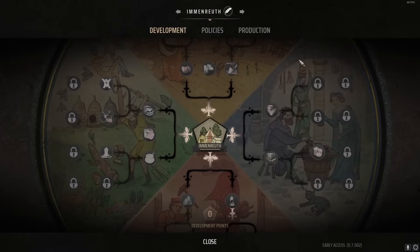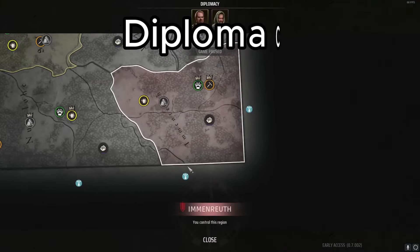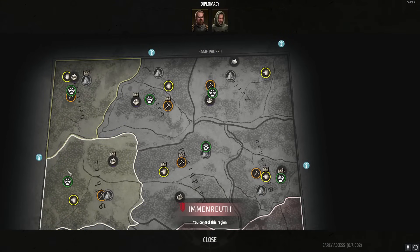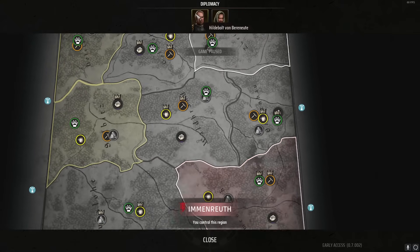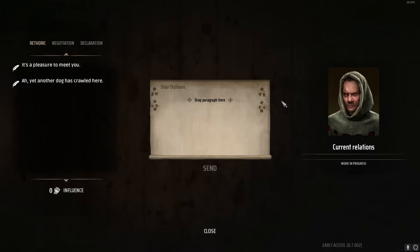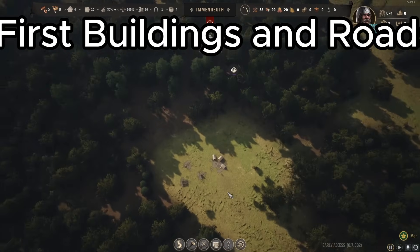Rye fertility is probably the best — it's the easiest to grow, but even that only has a few select regions where we can grow it. So if we want to grow rye, we have to be careful not to cover those regions with buildings. Also note the development menu — you have to unlock rye cultivation; you don't start with it. Zooming all the way out shows the entire map and pauses the game. We can see which regions are owned by the Baron, which are mine, and which are unclaimed. There's also a diplomacy tab.